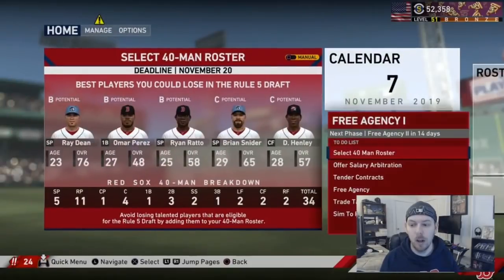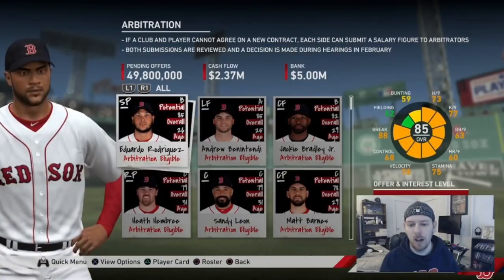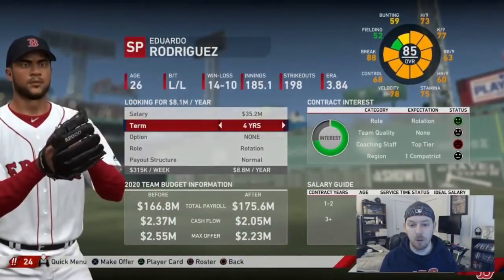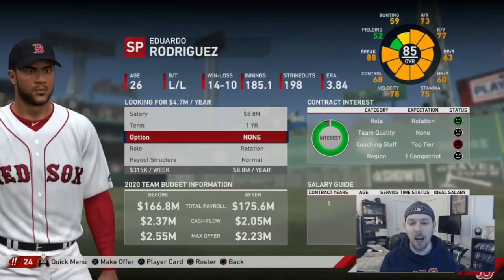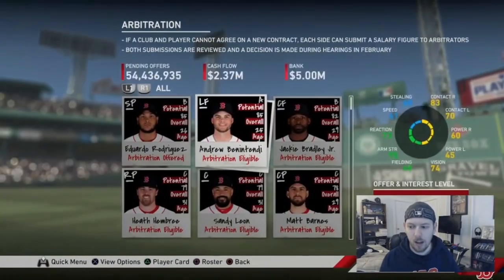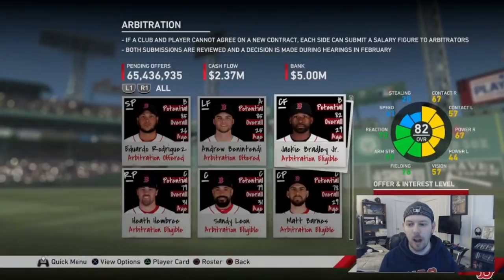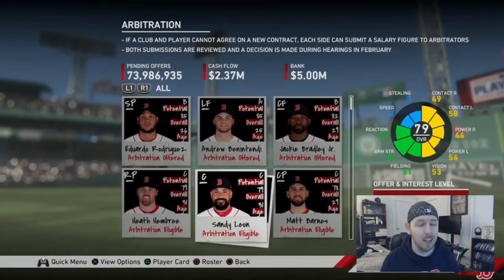If you sign someone who received a qualifying offer, like Garrett Cole or Anthony Rendon, you lose your second-round pick. Players like Grandal, Morrow, Bumgarner, and Ozuna were not given qualifying offers, so you can sign them without losing picks. For arbitration: players with three to five years of MLB service time go through it. You submit your offer and they submit theirs; an arbitrator decides. Always tender a qualifying offer to arbitration players — if they don't accept and you didn't, they can become a free agent.